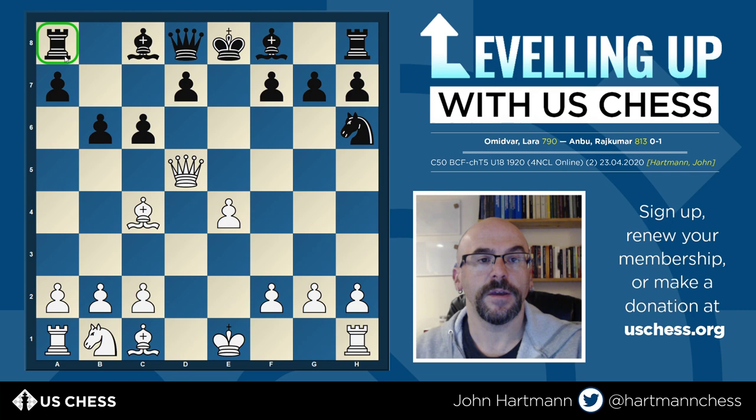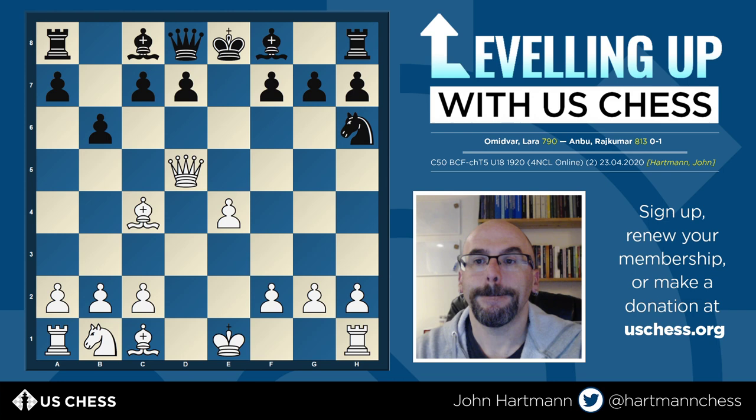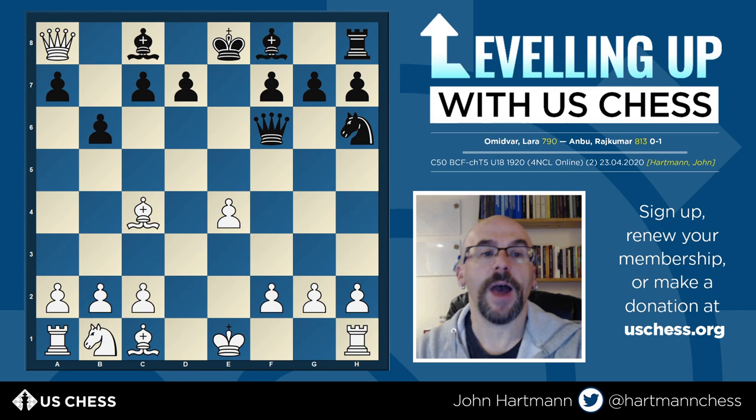Black freaks out, doesn't play c6 which stops the threat against the a8 rook. Realizing that the threat on f7 is covered by the knight and king, Black instead plays queen to f6 — defending the pawn on f7 even though it doesn't need to be defended. This lets White grab the rook for free.